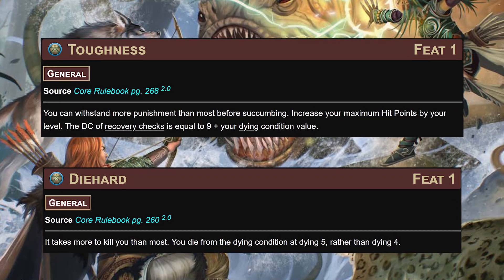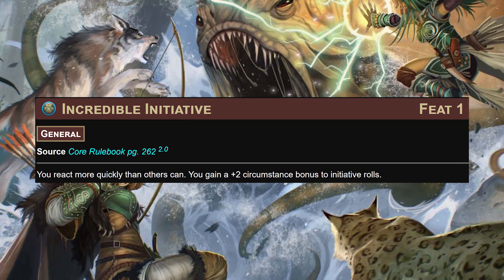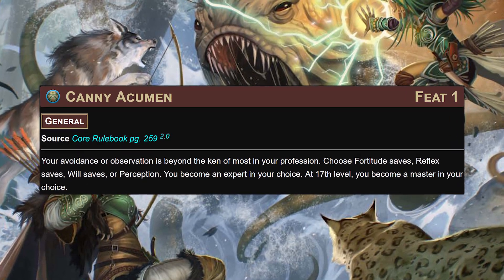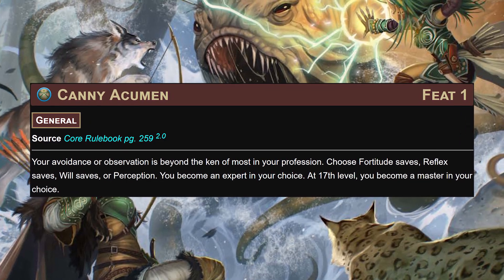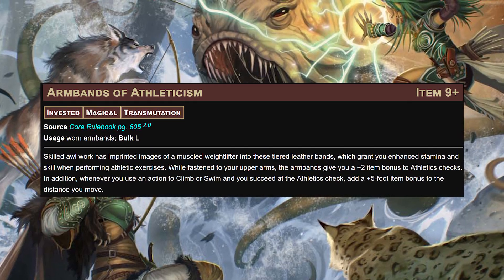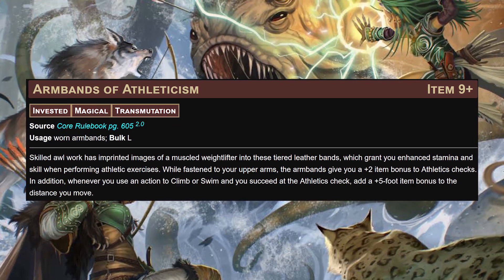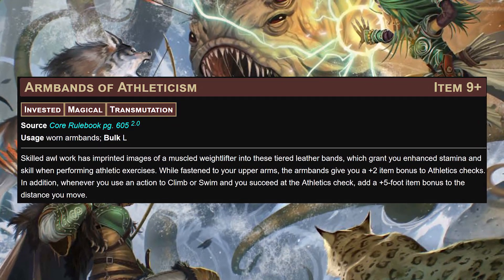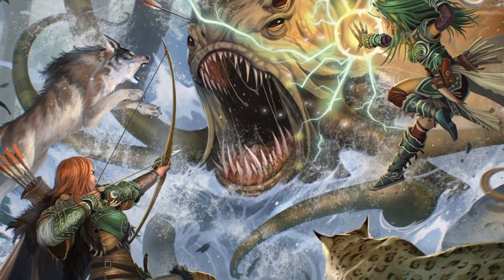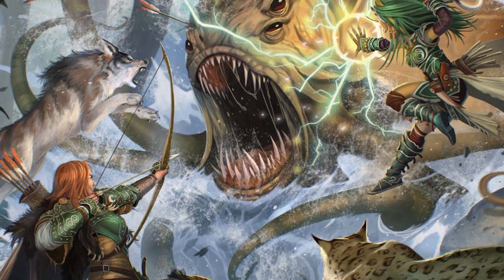For general feats: toughness and diehard for lots of hit points and the ability to not collapse in a heap should things go south, incredible initiative to help us go first, fleet to help us go faster, and keen acumen for the skill we don't choose along the path to perfection - our fortitude save. For magic items, the armbands of athleticism give us a plus two item bonus to athletics checks plus bonuses to climbing and swimming, eventually ticking up to plus three.